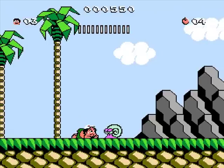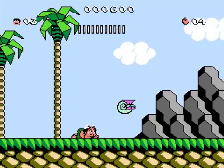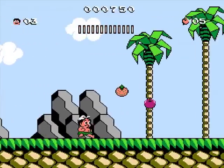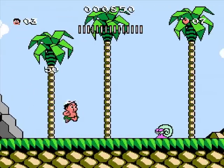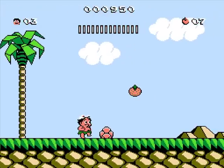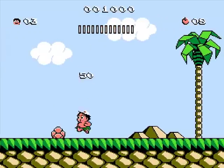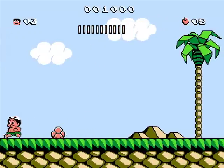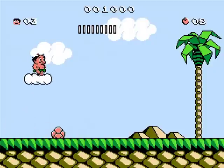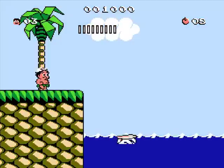Here we have our first enemy — really scary, isn't it? In the second game they looked a little bit less cute. The graphics here in general are a little bit cutie-sized. Also, there's a rock. When we trip over it, we lose time — in other words, it makes us hungry. Also, you can hear that shooting sound. If you hear that, there's a secret egg, which you can reveal by jumping.